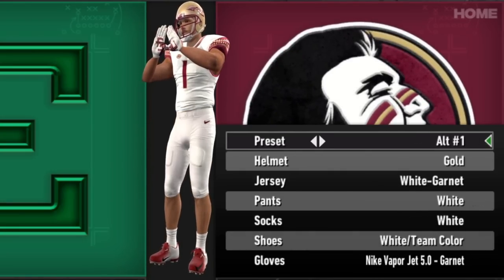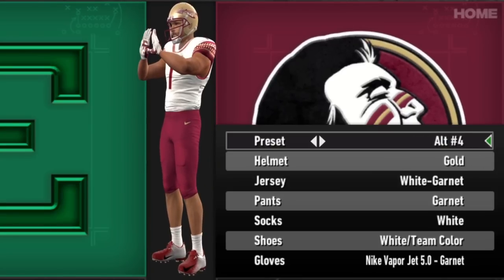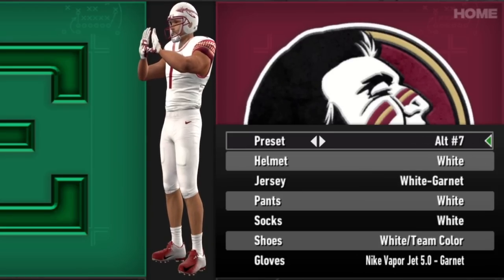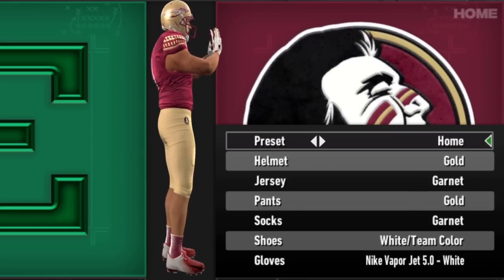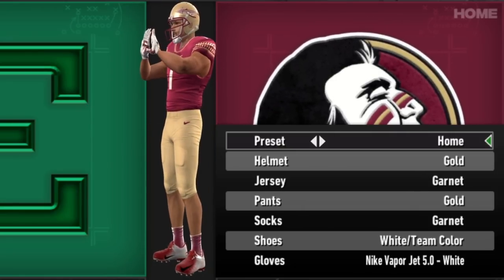For Florida State and the Seminoles, we have beautiful updates and some fun alternates. Not a team with a lot of named stuff, but a decently high amount of alternates. You can kind of mix and match and create some wonky ones. Nothing too crazy being updated for Florida State — just more modernizing the look.